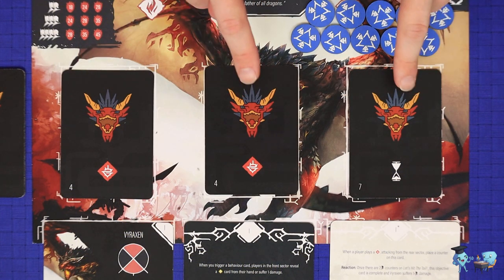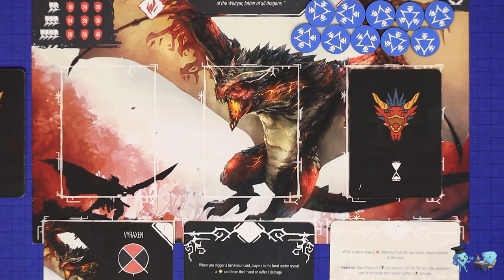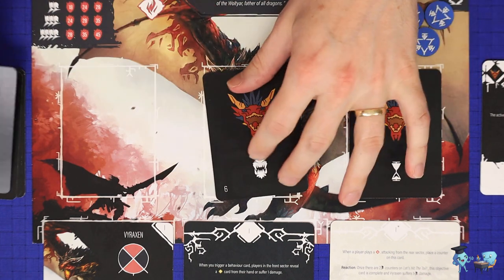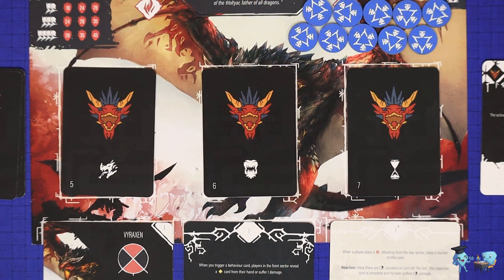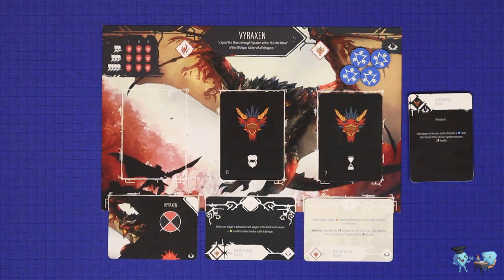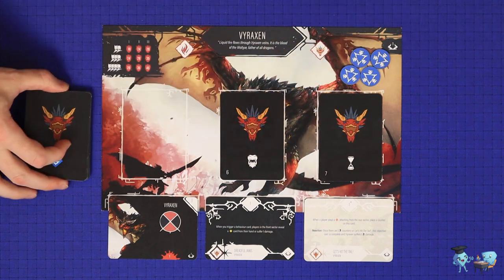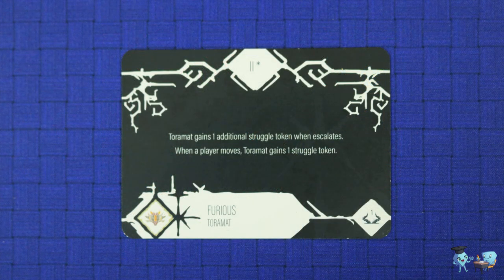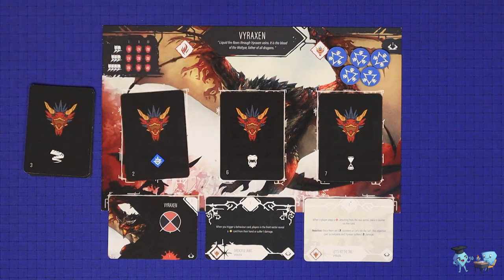Finally, switch behavior cards: take the card or cards with the lowest number in the bottom left corner, remove and discard them, replacing them from the top of the behavior deck. This stops these monster action cards from becoming stale. If you need to draw a behavior card and the deck is empty, shuffle the discard pile back in and the monster gains one struggle. This is known as escalation and may cause other effects to trigger.